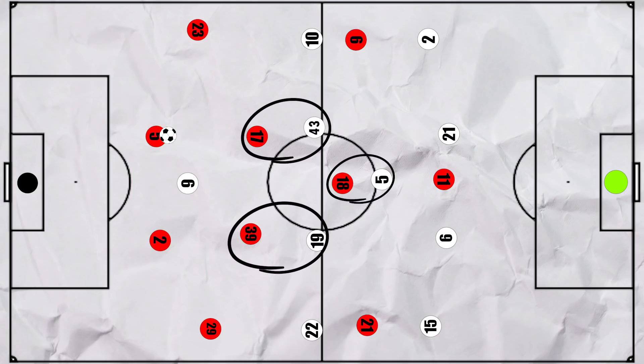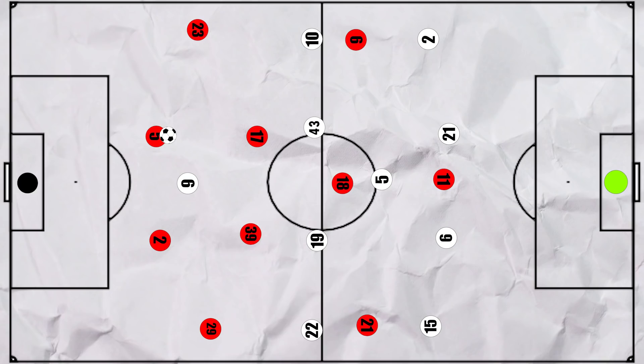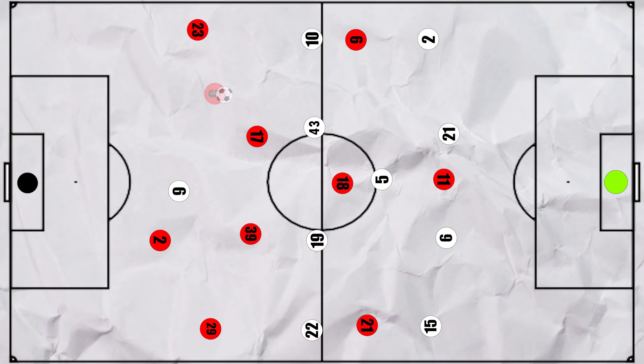So in the midfield regions, the midfielders of both teams could basically be man to man. But this is where Leeds encountered one problem. Despite Bamford being high against the centre backs, he often wasn't applying pressure — instead cutting off the lateral passing lane between the centre backs, so the United centre backs had time to get their heads up and drive into the midfield. No pressure on the ball carrier and a high-ish line spelt danger for Leeds.